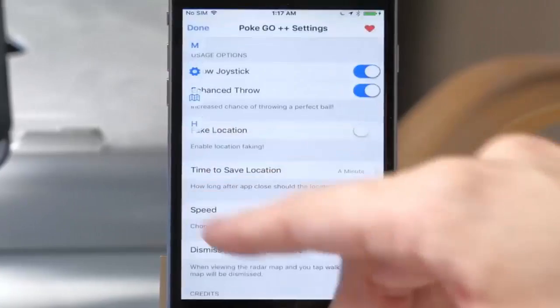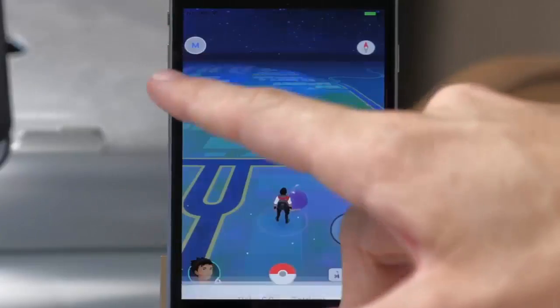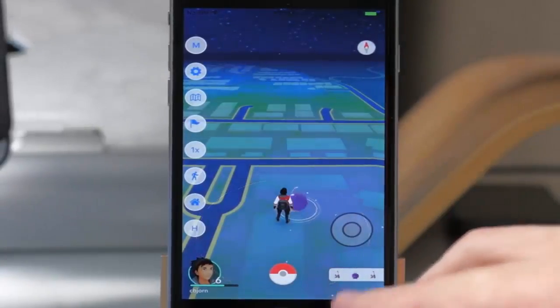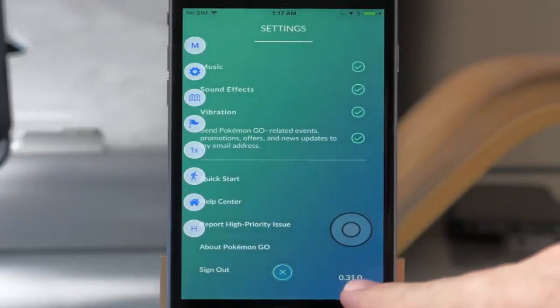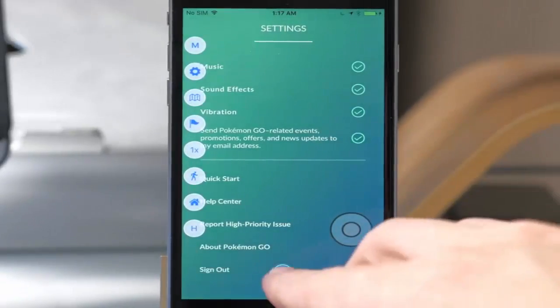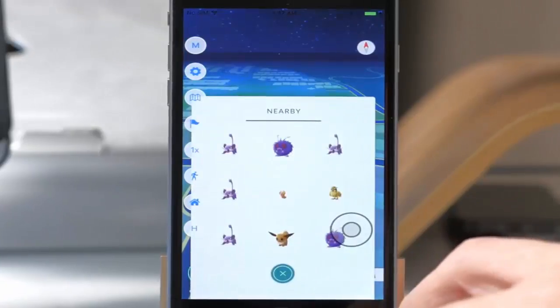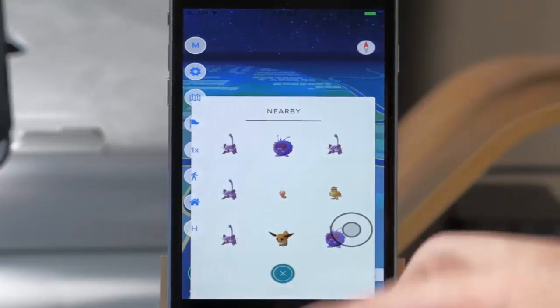We have all of the options here. If we go into the settings and toggle on fake location, we can get all those options right there on the side. In our settings you can see it's running version 0.31.0, which is actually the latest version. If we open this up, we do not have the footprints anymore — that's basically why I was showing you that in the app update.